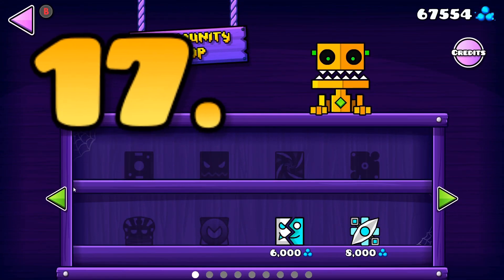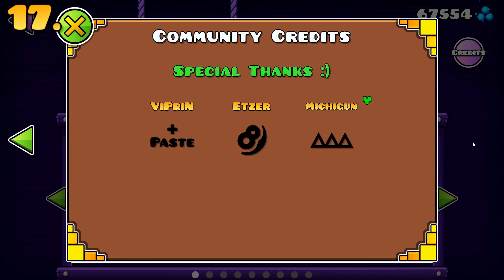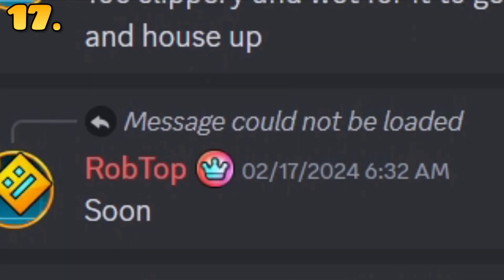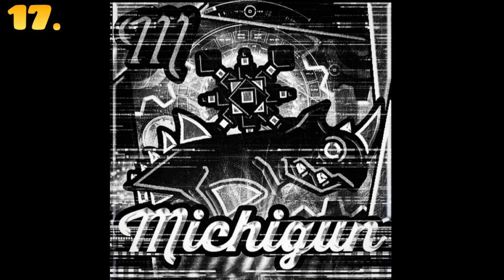The tiny Michigan heart in the community shop credits — this can't be expressed enough. Rob Topp is probably the only solo game developer that is as active as he is with his community, consistently chatting in the Discord with community members on a nearly weekly schedule. With Michigan's unfortunate passing in March of 2021, the community fell silent. So it was a neat surprise to wake up to 2.2 and see a cool tribute to one of the game's most influential players.